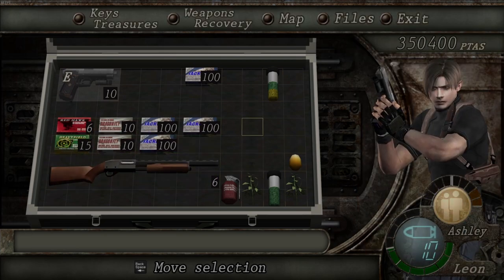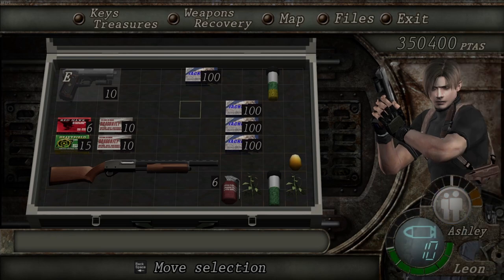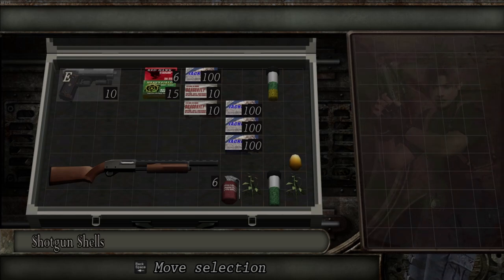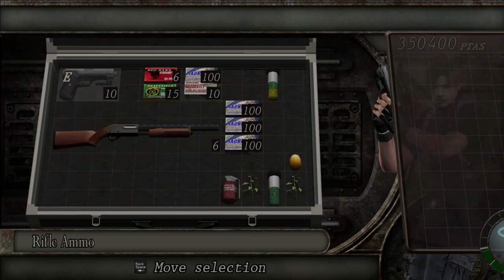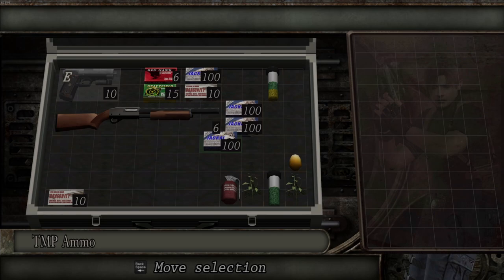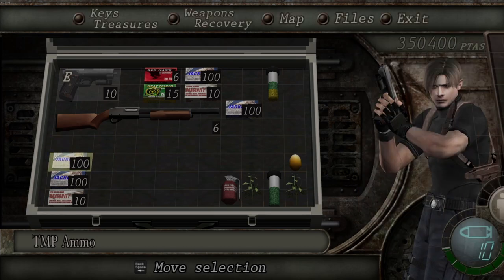We can jiggle our junk around in the inventory - it's gonna take a while. I am not a fan of how this is organized, me no likey. Ammo is low - ammo is very low. We'll just have that for now. We've got a lot of TMP ammo but the trouble is the TMP is so impossibly weak, and not being able to upgrade it - I don't know, it wouldn't be worth it even if we did buy it.